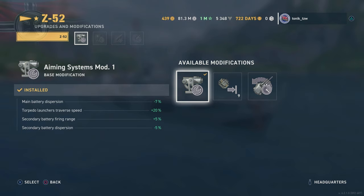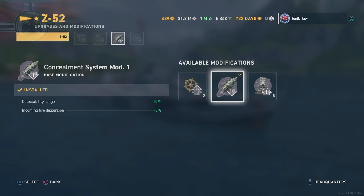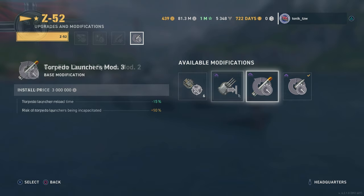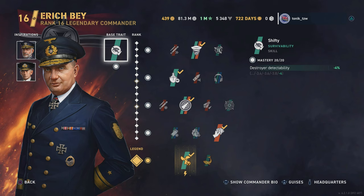Slot 1, we've got Aim and Systems mod 1 for reduced dispersion. Slot 2, we've got Propulsion mod 2 to get us up to speed quicker. Slot 3, obviously Concealment because we are a Destroyer. And in Slot 4, we're currently running Main Battery mod 3 to bring our Reload down. The other options there: we've got Fire Control System mod 2, and you've got the Torpedo Launchers mod which brings your Torpedo Reload down by 15%.